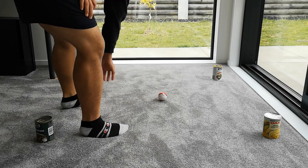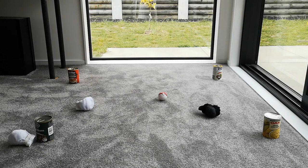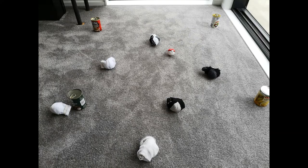Another way you can play is by getting a small toy or different colored sock and putting it in the middle of the square — we're going to call that the jack. The aim of the game now is to roll your socks and whoever gets their sock closest to the jack wins. In this game the black team wins because they have the sock that's closest to the jack.